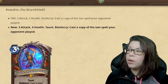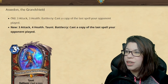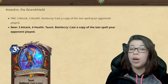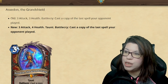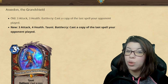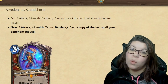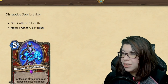Getting into Warrior — we have to talk about Warrior. The Asveden Grand Shield is going up to a 3-4 instead of a 3-3, but it's also gaining Taunt, which is interesting. It still casts a copy of your last spell. Just having a 3-4 Taunt body is pretty interesting, and because of this having Taunt it now has synergies with other cards. I don't think we've ever seen them add a keyword like this — it was not a change I was expecting.